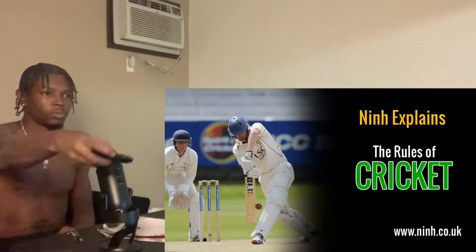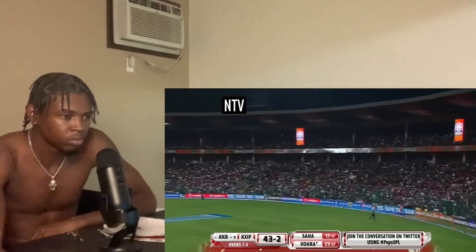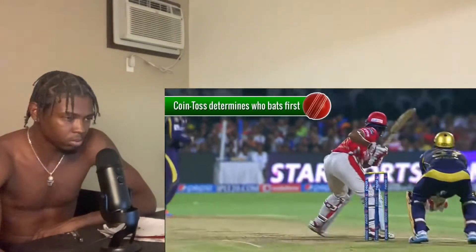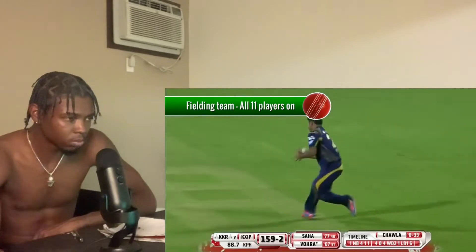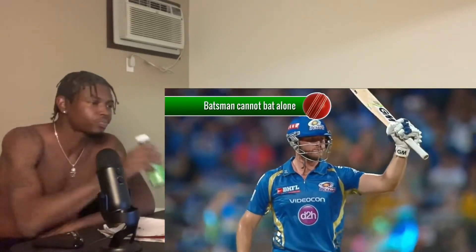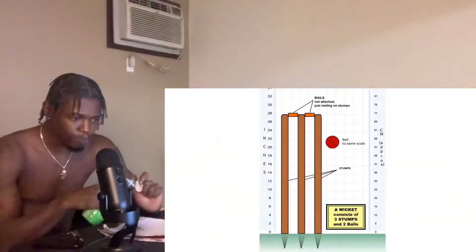The object of the game is for your team to score more runs than the opposing team. Teams are made up of 11 players with one substitute in case of injury. At the beginning of the game, a coin toss is used to determine who bats first. The fielding team will put all 11 players on the field whilst the batting team sends out two batsmen. Batsmen always work in pairs and a batsman cannot bat alone.